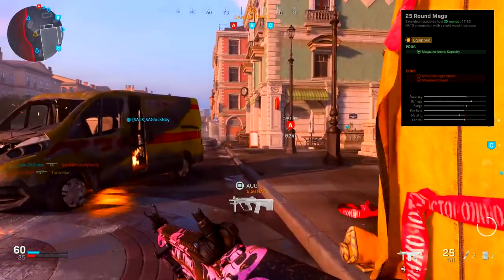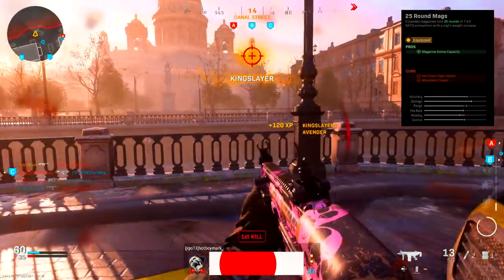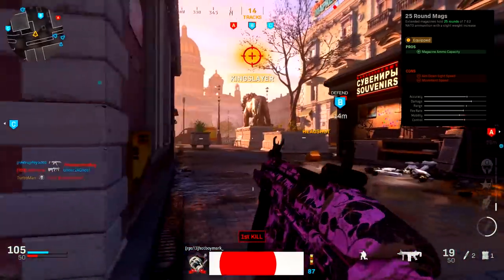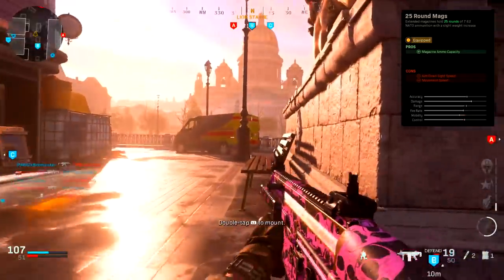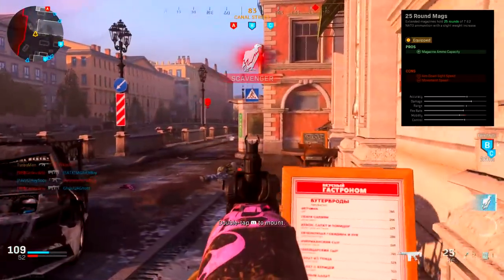Next we have the 25 round mags. This is necessary due to the low ammo capacity of the SCAR at 20 rounds — it's simply not enough, so equipping this attachment makes a lot of sense. There is a 30 round mag attachment but it feels too sluggish since it makes the weapon heavier, making it harder for aggressive play.